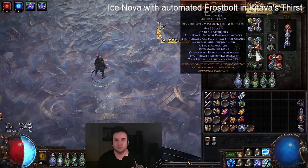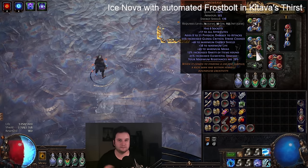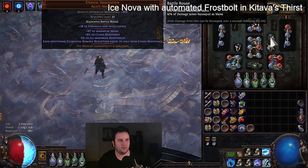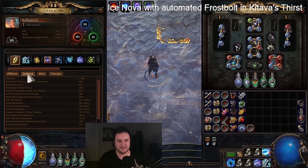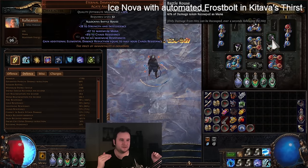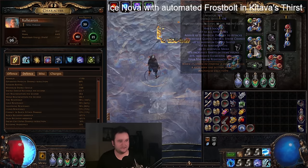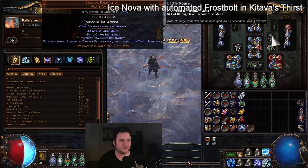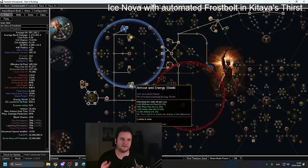You also cannot increase it, so for example your elemental flasks are going to be useless — Taste of Hate we're still using because the physical taken as cold is really strong, but other elemental flasks won't help. It also has a ton of other stats: life, mana, elemental damage, crit, all attributes — basically everything you want a little bit of. It also has armor and energy shield base. Where this chest gets incredibly good is with Eternal Damnation, which says gain additional elemental damage reduction equal to half of your chaos resistance — which in my case capped at 75 gives 37.5% elemental damage reduction.